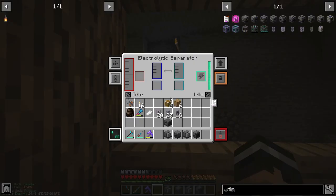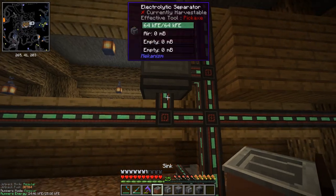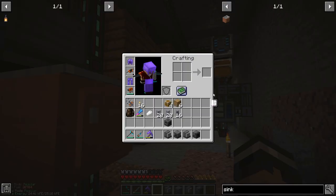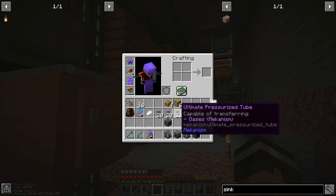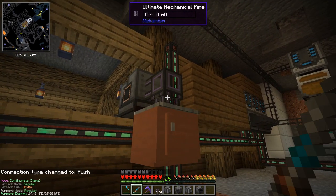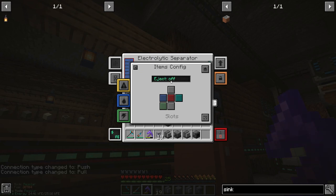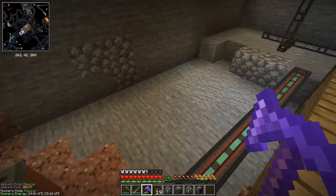So first up, let's do the electrolytic separator. We'll need some water as well, so we'll take one of our trusty sinks and put that there. Then we're going to need a pipe on the back of that - turn that to pull. That should be getting the water in there, so we're now getting hydrogen and oxygen. We do need to mess about the side config on this one. We'll want to change the output to output one on the right, turn this one off, and then put the oxygen output - output two - on the top, which is going to be the oxygen.